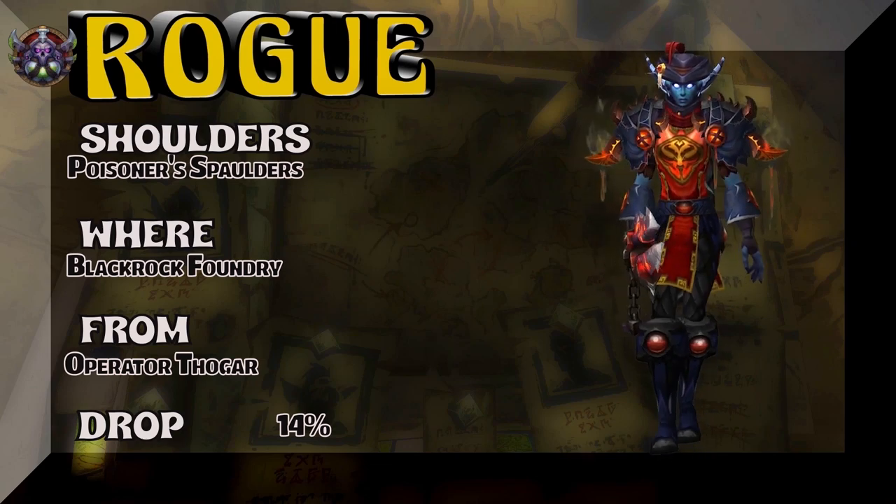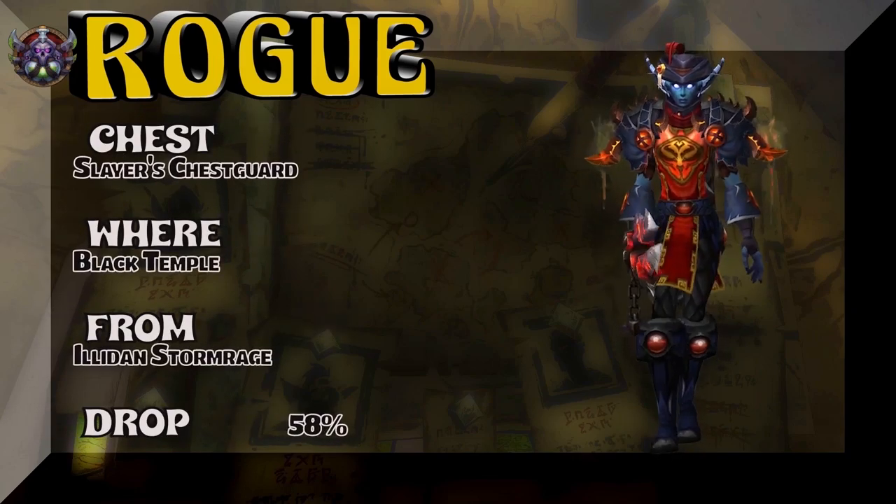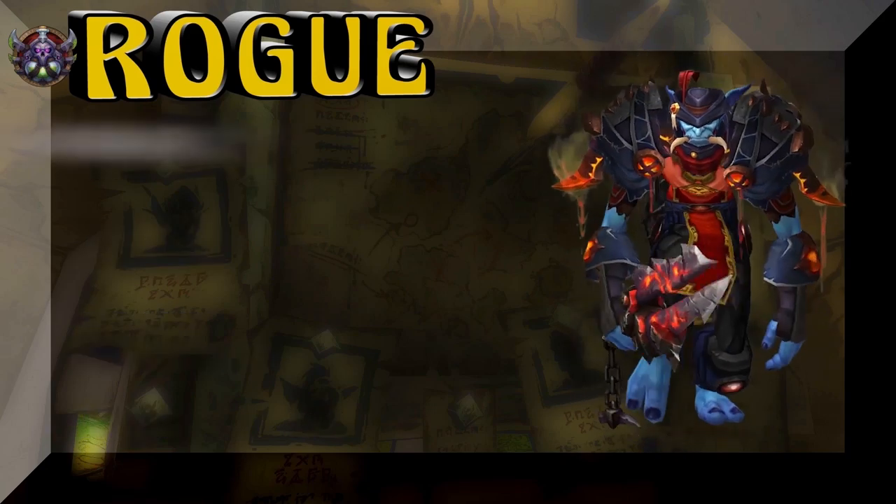Got a little bit of a pirate look here, a little bit of a Shado-Pan look also. The chest — Slayer's Chestguard, Black Temple, Illidan Stormrage — 58% on that chest piece. That's the old tier set from BC. You could go with the one from Legion as well. Your choice.